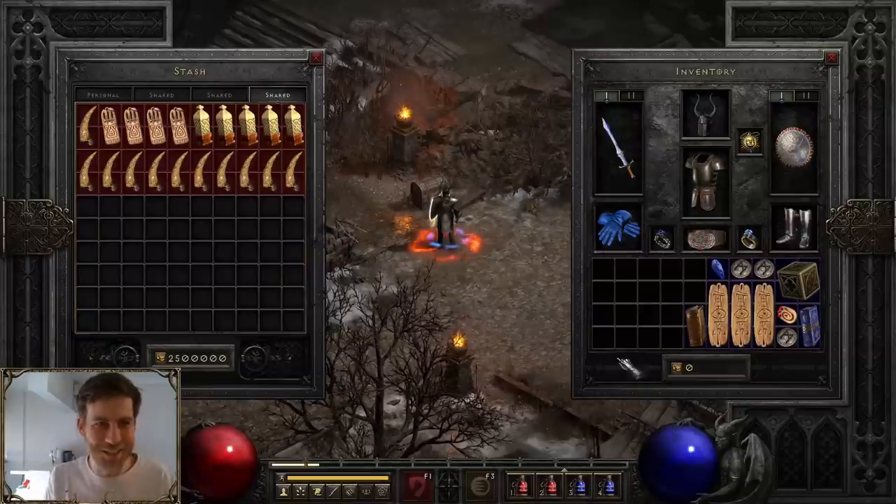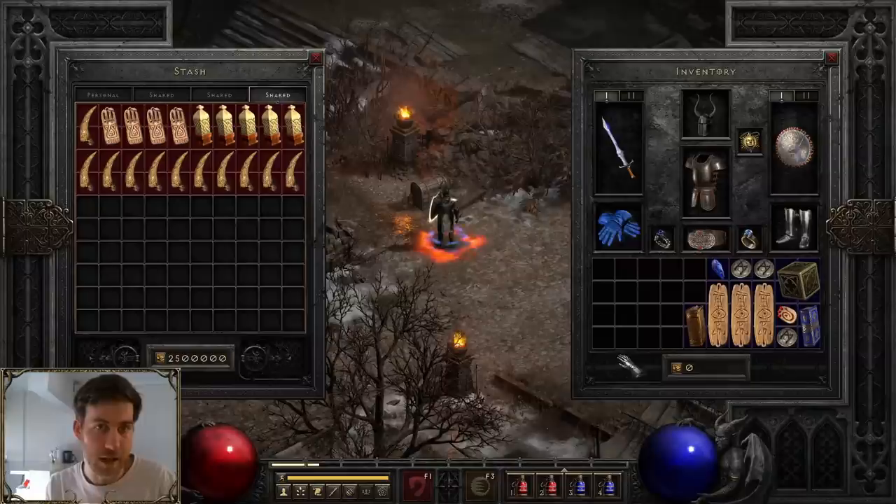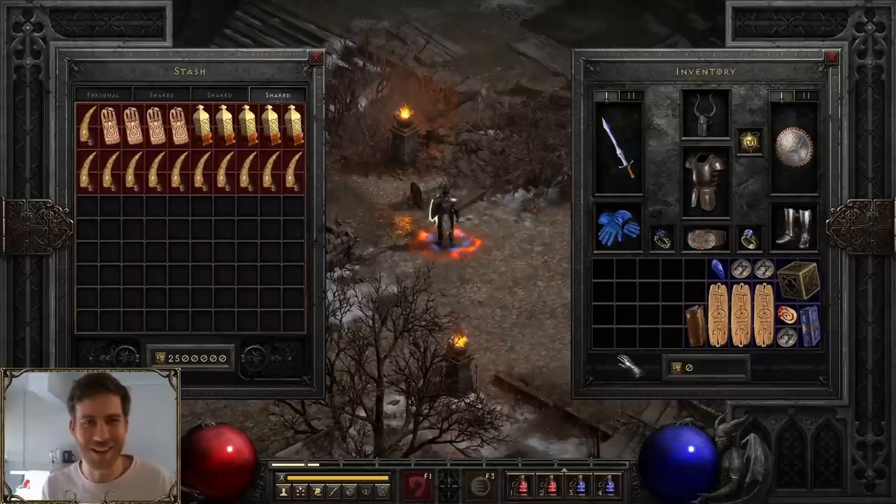I spent over a hundred hours killing the Countess, the Summoner, and Nilothak a thousand times each. Then I ran Uber Tristram 20 times in single player, and today we're going to identify all of the torches. We've got 20 torches. I'm hoping that we get at least one of each class, and hopefully we get a couple of Sorceress ones because I play her a lot, and then obviously we just want some insane rolls. So let's see how we go.